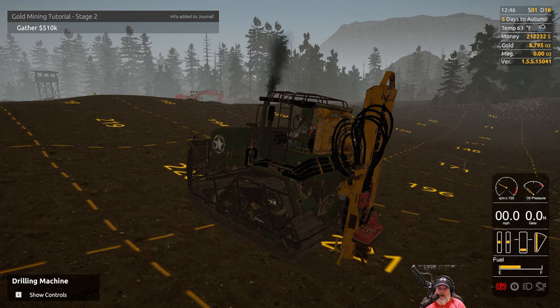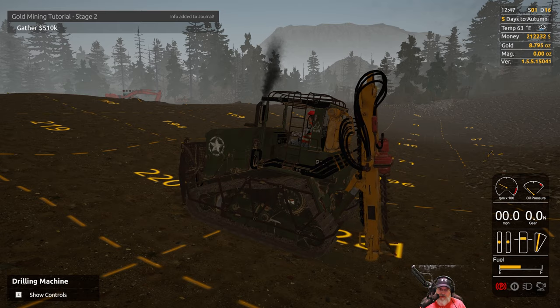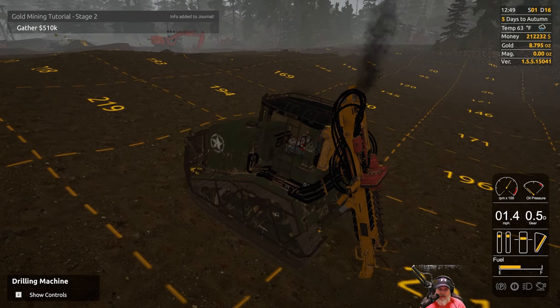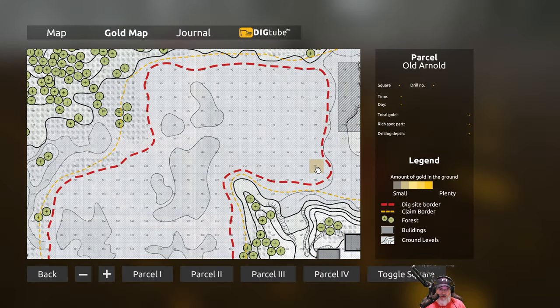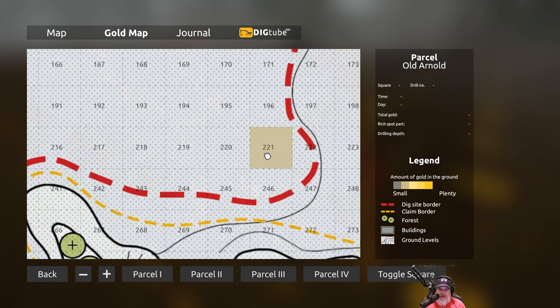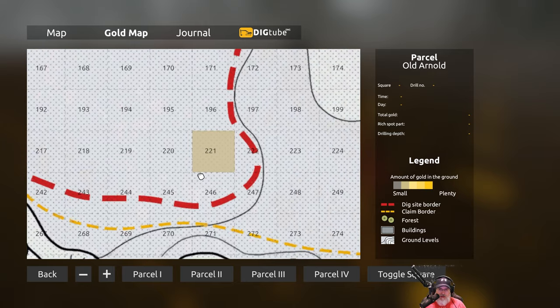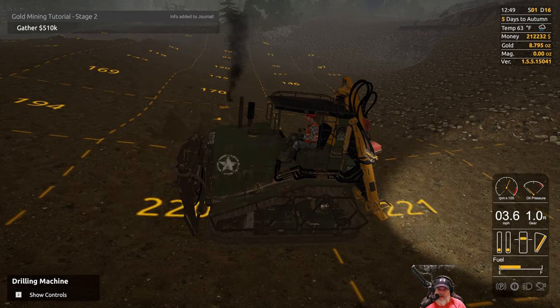If that starts happening a lot I might turn nuggets off while doing this testing because I think that's going to be a little too overpowered. Let's raise the drill — raise drill is R. I don't mind getting one or two here and there, but if we're getting a lot of those nuggets that's definitely going to be OP. Let's go to the map now — we'll have some information. Okay, that is this color here — so it's not the most terrible thing but it's still not that good either.